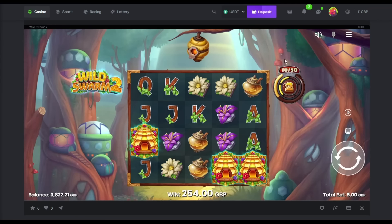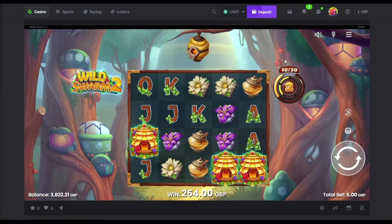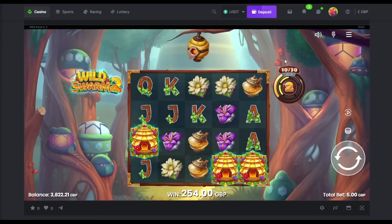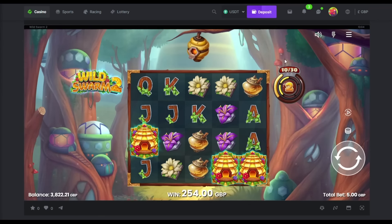Let's go over to some Thunderkick games which now obviously have the buy feature button. It does display in dollars on this site unfortunately, but yeah — Midas Golden Touch, sure we have a blast on that. It was always a twat to land this bonus, it was really difficult. Right, 10 spins, off we go. It's all about those weird multiplier hands — ideally you want two of them. Right, let's have tens everywhere.